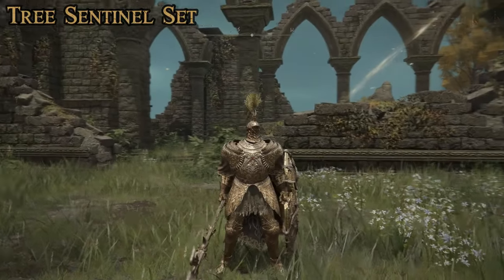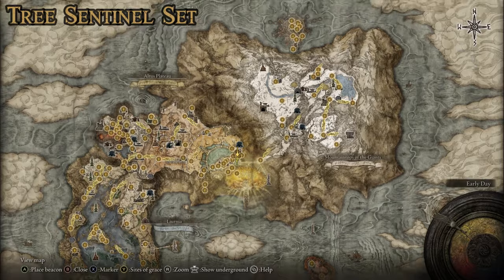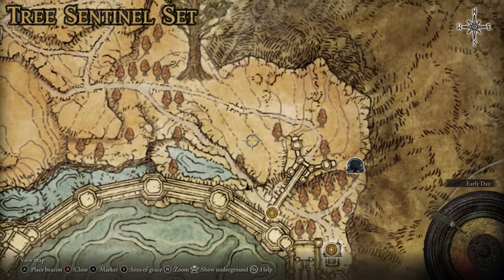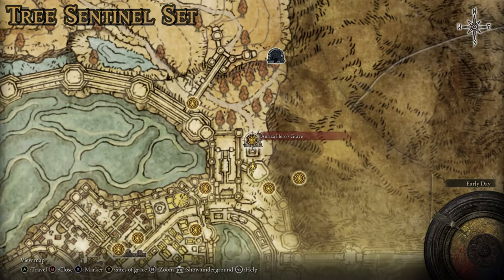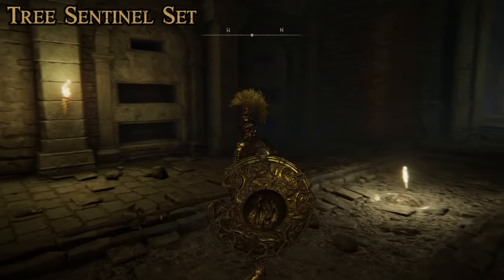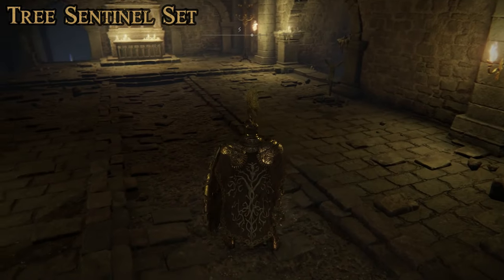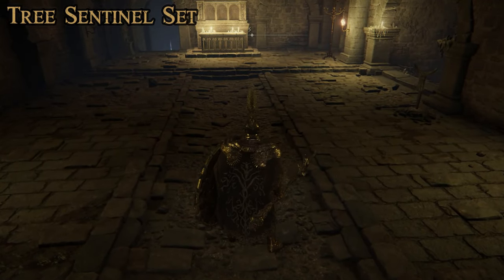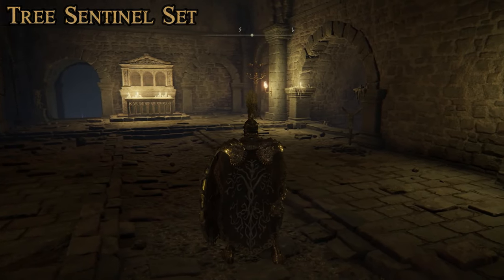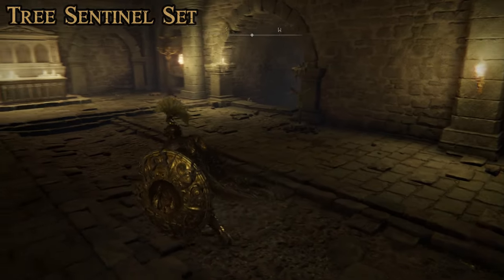A lot of people are big fans of the Tree Sentinel Armor. To get this set, you need to make your way up to the Altus Plateau region and up around the capital. Instead of going through the main gate, follow the road down to the Auriza Heroes Grave. There are a number of steps involving a chariot puzzle — I showed it in detail in my top five suits of armor for knights video, but here I'll zip through the process. I've already destroyed the chariots in this playthrough.